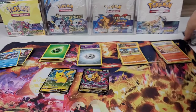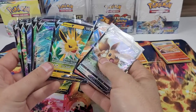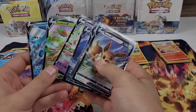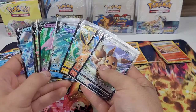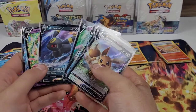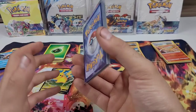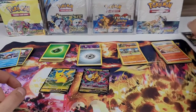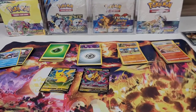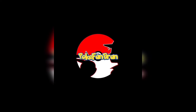Thankfully we got nine gorgeous promo cards. Of the nine promos, my favorite is probably the Umbreon, but I like them all — and all nine promos are in better condition than these two pulled cards, which is why they're in sleeves. That is our video for the day. Thank you for watching, please consider liking and subscribing, and I'll see you in the next one.